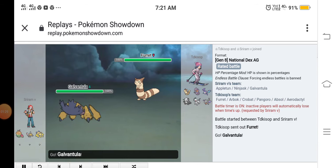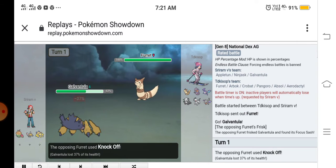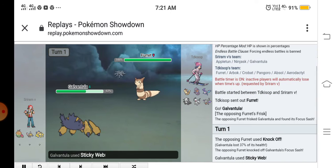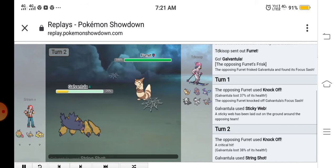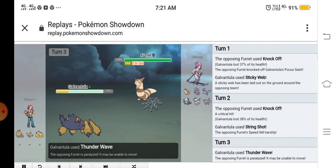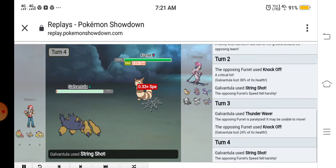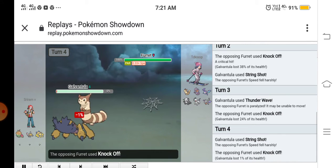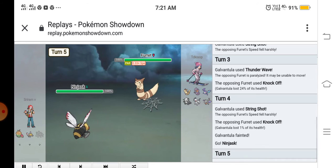Okay let's go into the battle. At the start of the battle he sent out his Furret, I sent out my Galvantula. He used Knock Off, I used String Shot; he used Knock Off again, I used String Shot again; then he used Thunder Wave and I used Thunder Wave as well.